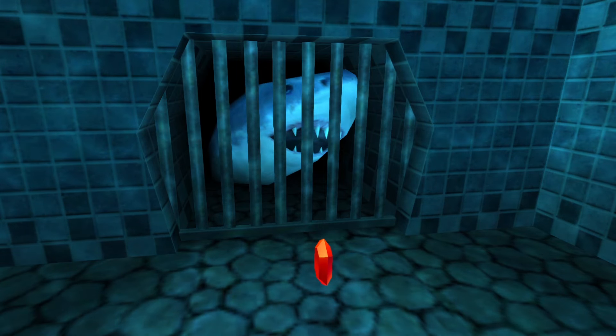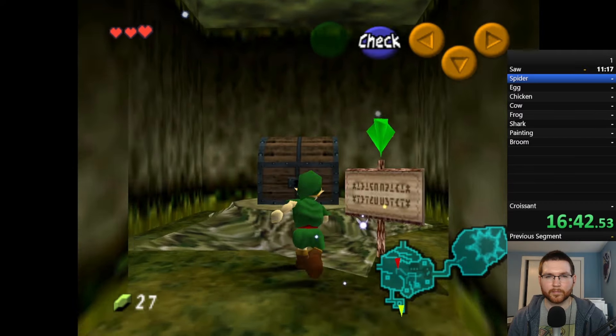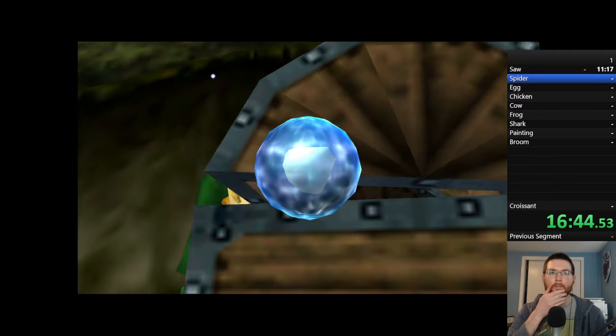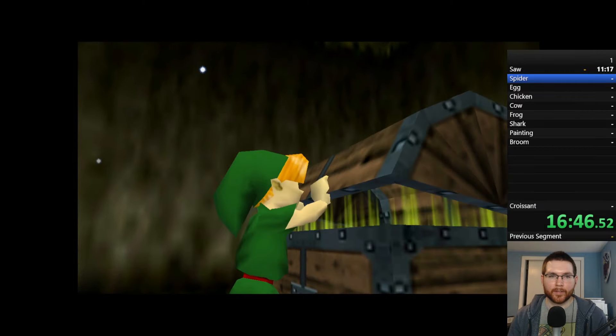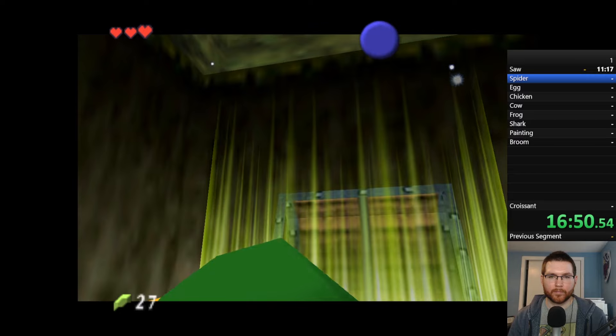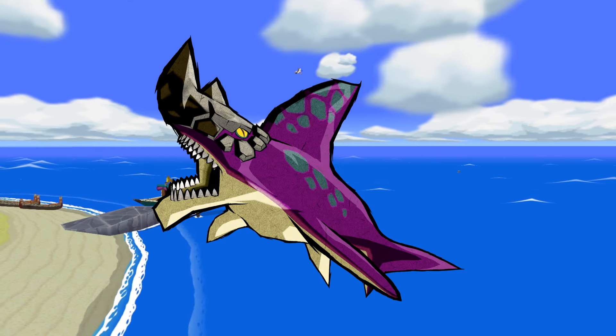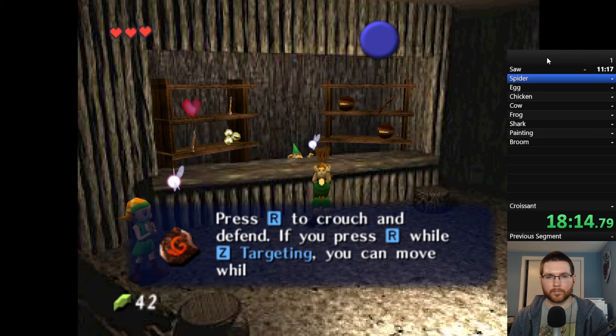It was all about getting to the shark in the Lake Hylia laboratory. I figured if I could progress to the Zora scale, there was a good chance I could dive deep enough to see the shark, but I wasn't 100% sure. My backup plan would be Wind Waker if it didn't work out, but it was good to at least have one.